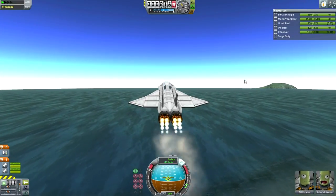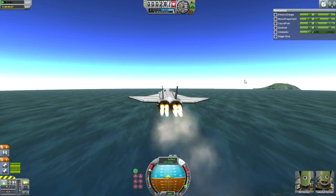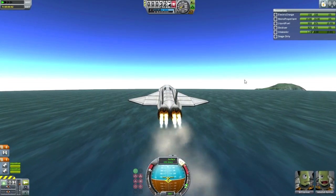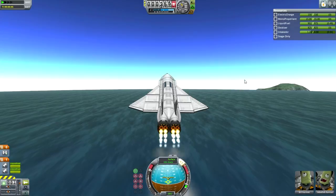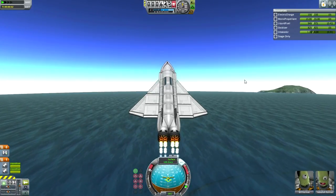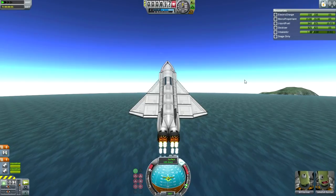So now — pitch. You can see the control surfaces on the wing. Let's just get a pure demonstration of controlling the pitch. You do not want to deviate too much from your prograde vector, otherwise this thing will flip out. As long as the prograde vector is following you, you're alright. Let's get to a higher altitude.